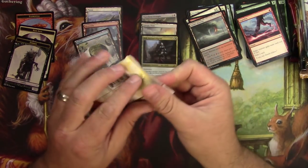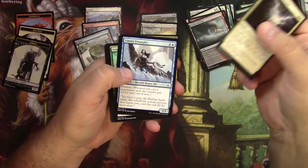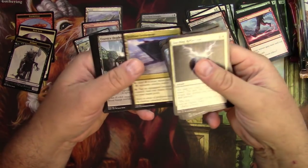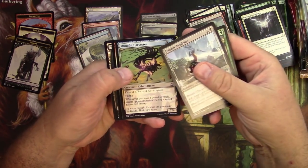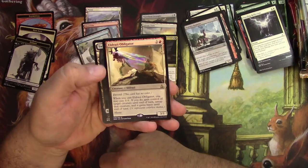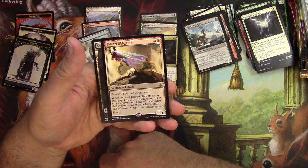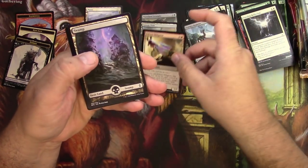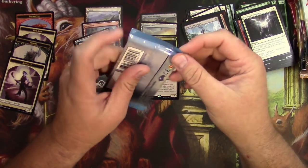No masterpiece so far. Dazzling Reflection — it's pretty dazzling. Some vampires, some allies, a Settlement, Essence Depleter, Bonds of Mortality, Thought Harvester, and an Eldrazi Obligator. It's a 3/1 Eldrazi for three, Devoid — when you cast it you may pay one colorless. If you do, gain control of target creature until end of turn, untap that creature and it gains haste until end of turn. So it's an Act of Treason with a body. It's not a bad card — I can see how it might have seen a little play during Standard, though I wasn't playing at that time.